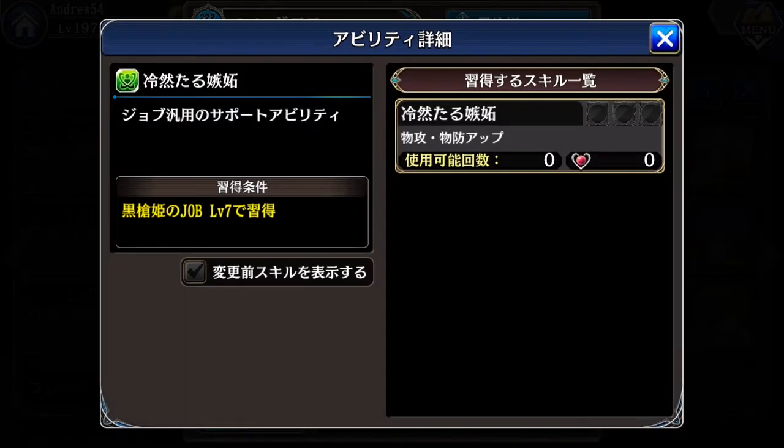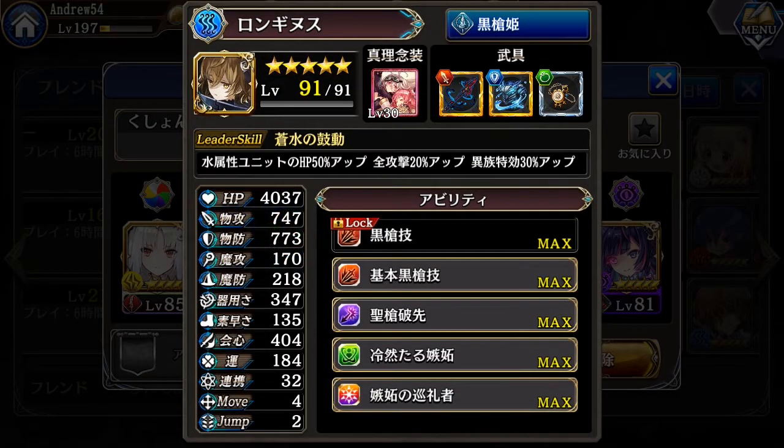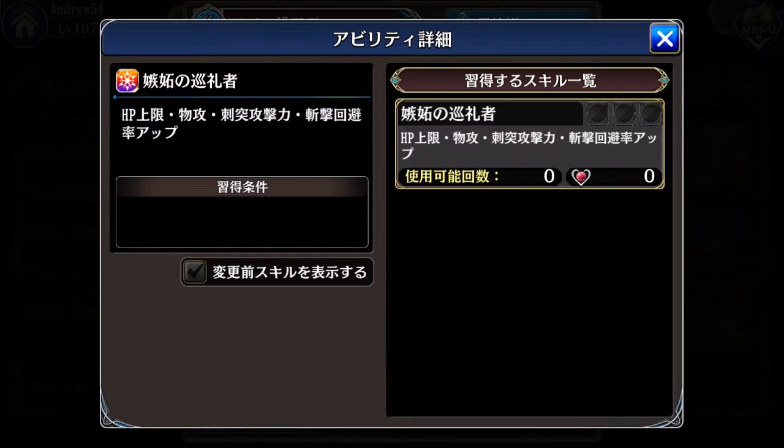From the passives: the first one, from her main job as a dark spirit princess, gives her more physical attack and physical defense — that's why her physical defense is really high. The last passive normally gives the unit more HP, more physical attack, and more evasion rate against damage. But when you max out the bare seal — the slot seal — you can get additional piercing damage. So in total it gives more HP, more physical attack, more piercing damage, and more evasion rate against damage.